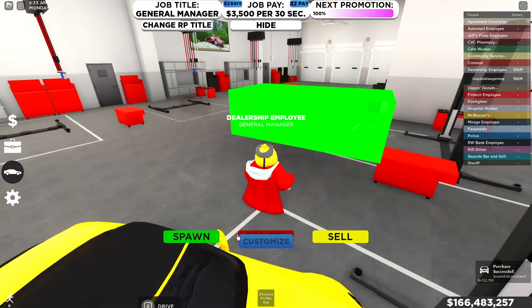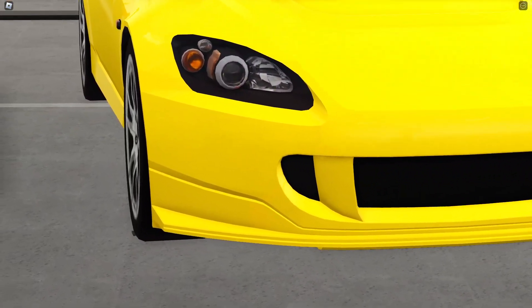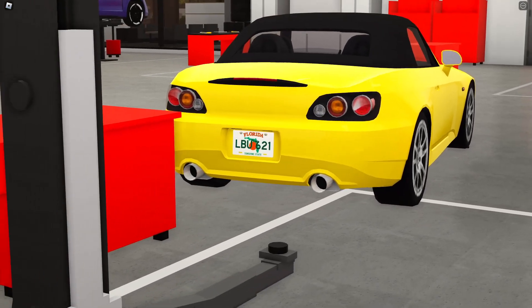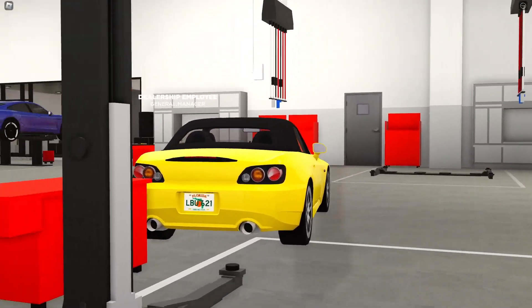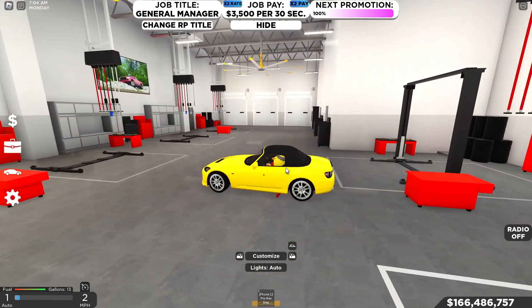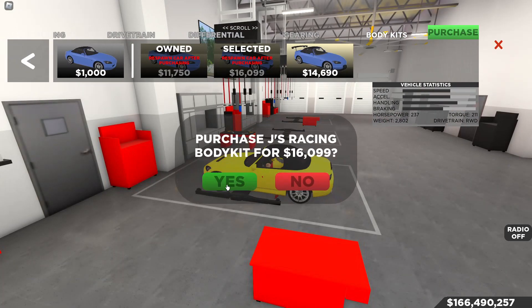The Amuse body kit is $11,750. Hopping out of the S2000 to check out what's different: we have a new hood, a little bit of side flare, a new front splitter, side skirts, and the back bumper looks a little more aggressive with a notch. Overall it's a clean, subtle kit — something you'd put a nice light blue or pink color on.